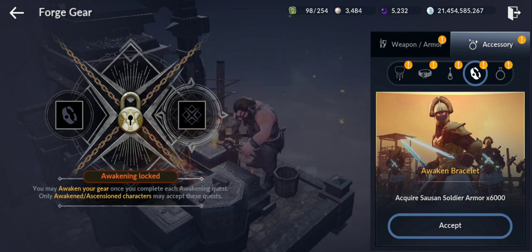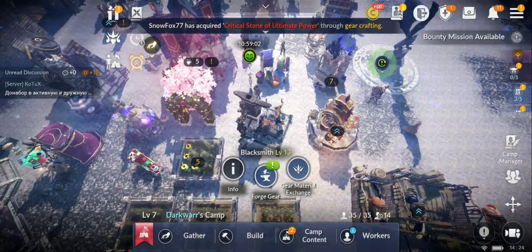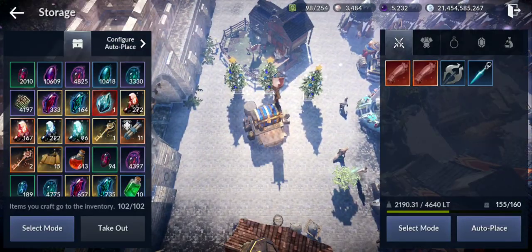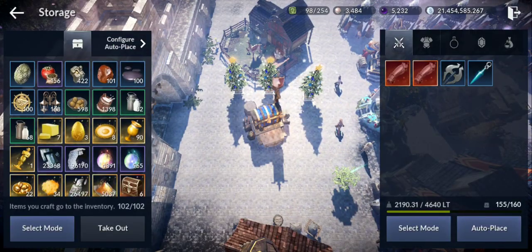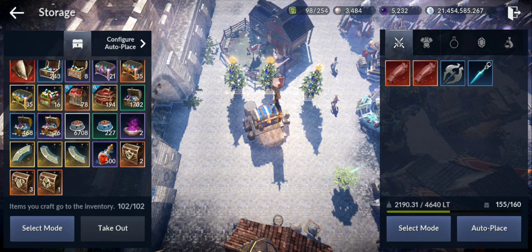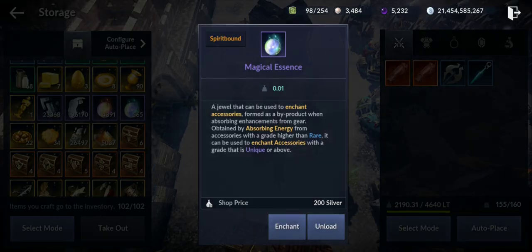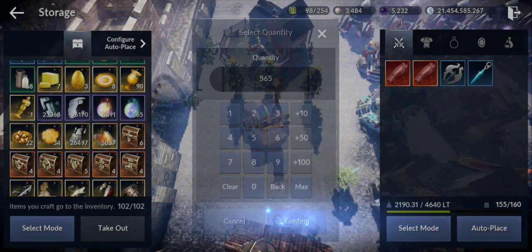For awakened enhancement you need lots of magical essences — 500 — and you feed accessories to your black spirit. I'll do a separate video about accessory awakening. Don't worry though, there is another way to get essences through a good event.